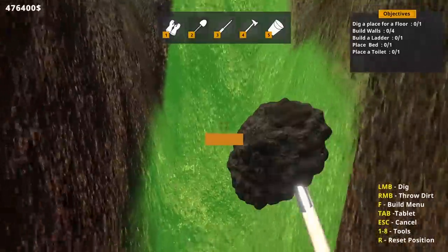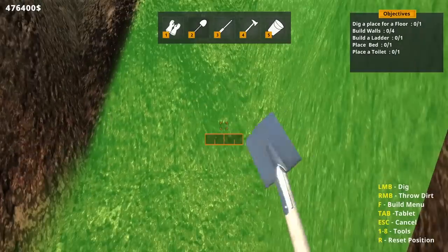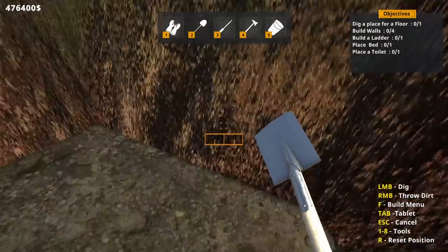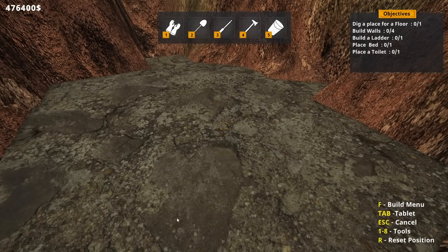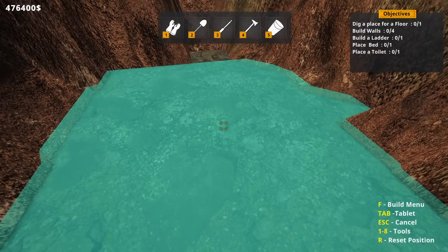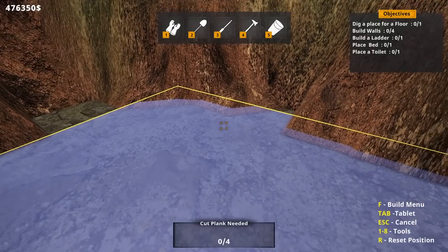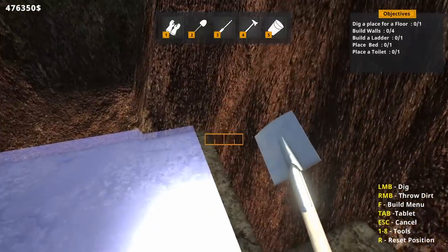Probably big enough already, but let's make sure. Dig a place for a floor — why is that counter not on one yet? Do I have to put down the floor first? Maybe. Placement mode — here we go, we got a lot more stuff now. Concrete floor. Can I put it down and then dig after the fact? Yes, I can — I appreciate that, it makes things a lot simpler.